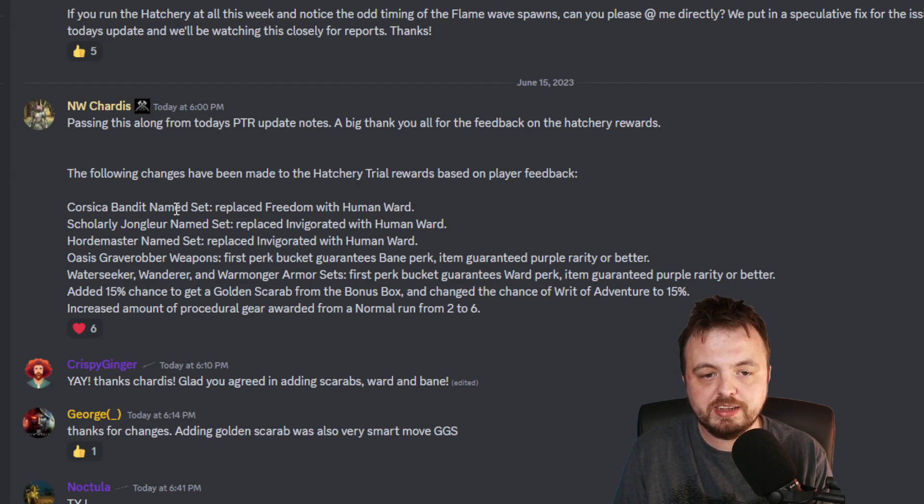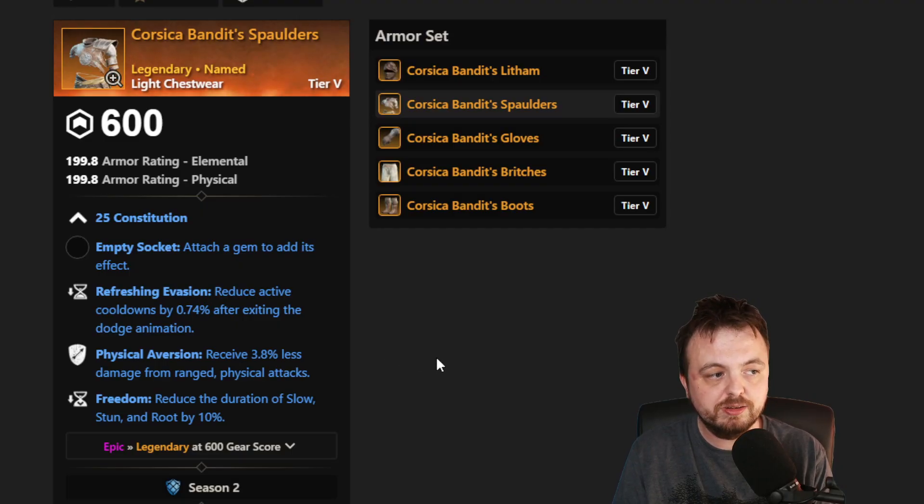You can see that the Corsica Bandit set has had its perks changed. They've replaced Freedom with Human Ward. Scories replaced Invigorated with Human Ward, and Horde Master replaced Invigorated with Human Ward. To give you an example of that set — this is the Corsica Bandit's shoulders — Freedom is going to actually be replaced with Human Ward, and that's going to make these pieces sort of a bit better.